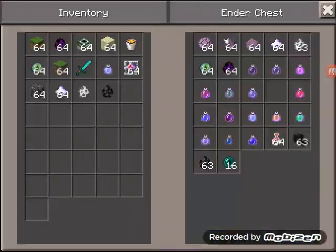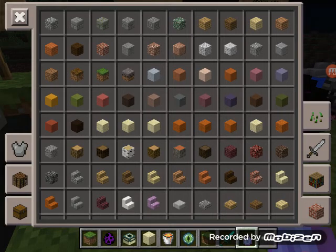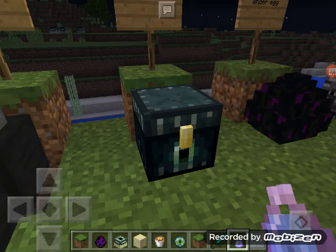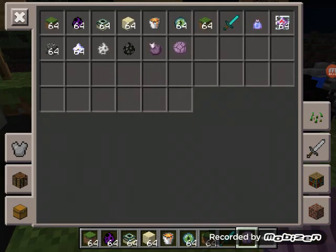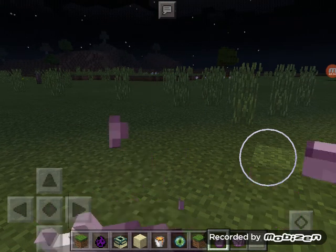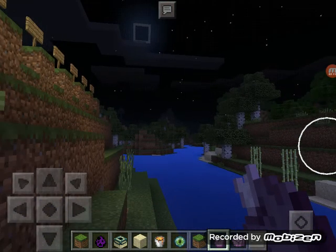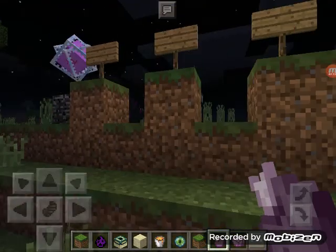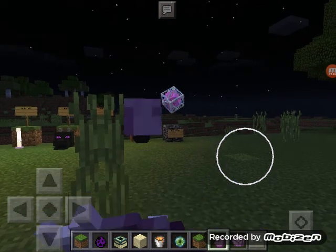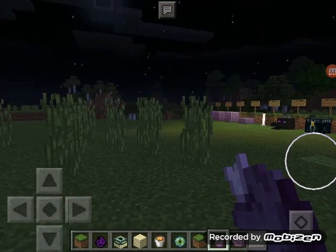Next, we have the popped chorus fruit and the chorus fruit. This looks amazing — my head and my wings. We have the popped chorus fruit and the chorus fruit. When I eat it, it shoots you. It's weird. Watch — and it shoots you.